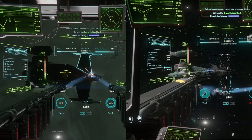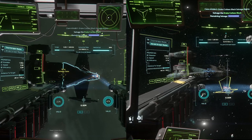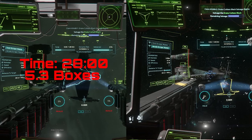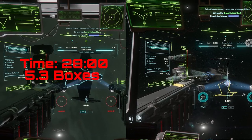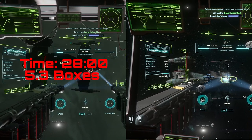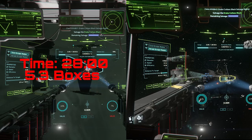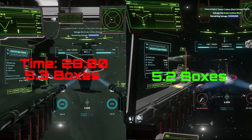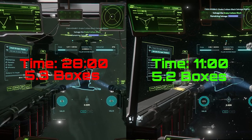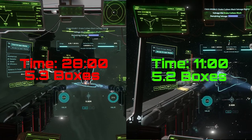Once again, cinch on the left and abrade on the right. With the cinch it took me 28 minutes to get 5.3 boxes. With the abrade I got 5.2 boxes in just 11 minutes — almost a third of the time. Once again, the cinch is not doing well at all. It's not worth the time.